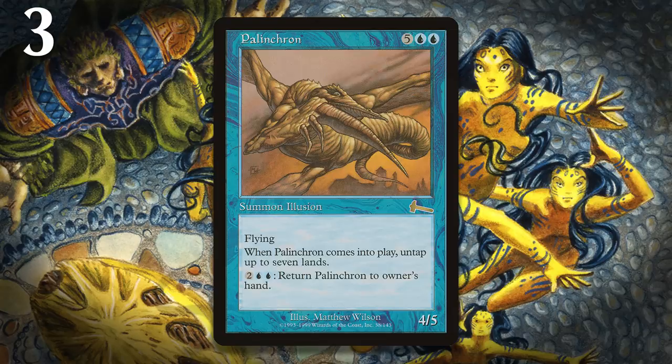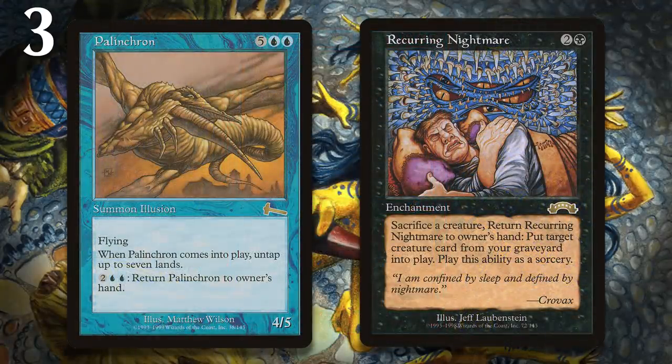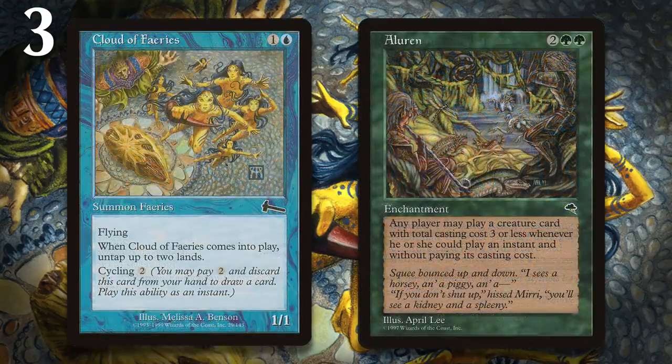At number 3, I have Palinchron, as well as the other free creatures from Urza's Legacy. Like the Drake and the Guide, the problem arose when you cheated it into play one way or another instead of casting it, because it would untap lands, meaning you usually netted a ton of mana, since reanimation spells are a lot cheaper than seven mana in most cases. Palinchron was combined with Recurring Nightmare to do some silly stuff, and Cloud of Fairies could be combined with Aluren for infinite mana. So they made it so you only got to untap lands if you cast these creatures from your hand. The errata on these creatures was removed in 2006, so you can do these combos right now if you want to.